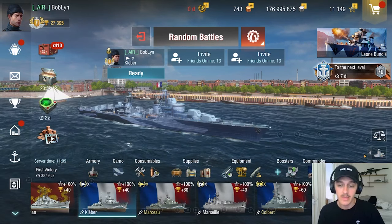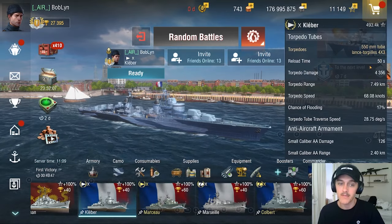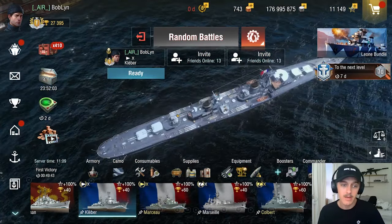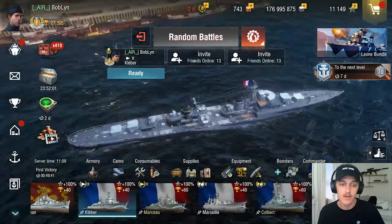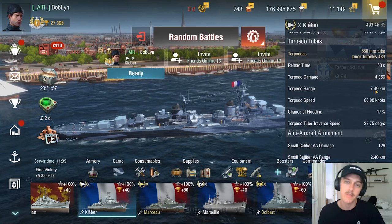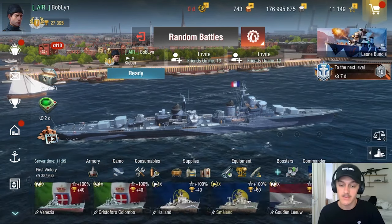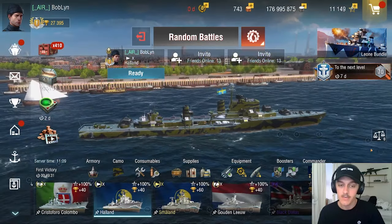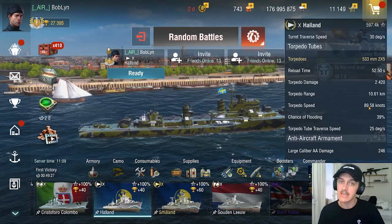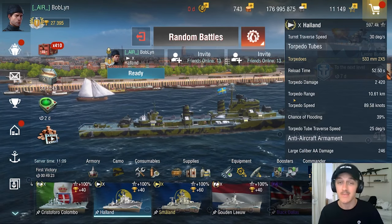You can easily fight cruisers with your heavy hitting AP, and your torpedoes are very fast. You have the capability to shoot six torpedoes in total on each side that go seven and a half kilometers and they almost go 70 knots. Now if you look at Haaland's torpedoes, they are 89 knots — so Kleber is still pretty far behind Haaland torpedoes, but it's definitely still fast torpedoes.